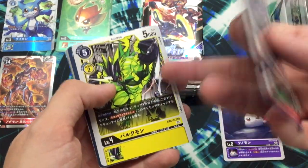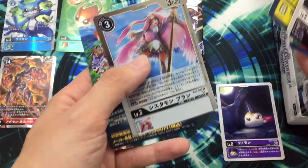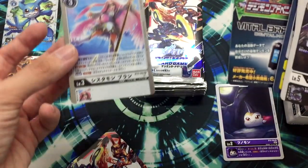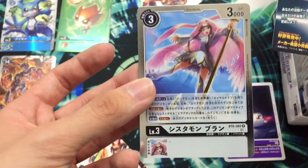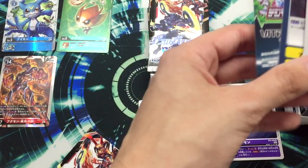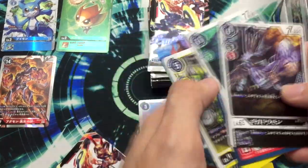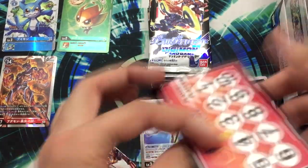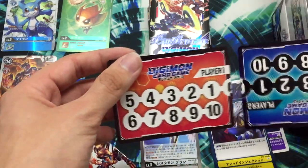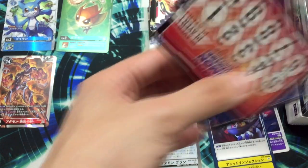Nice card. Pulsemon, the uncommon. Sistermon — nice. Sistermon is just a normal rare, I thought it was super rare. Memory gauge — quite different from the other one. I like these ones.